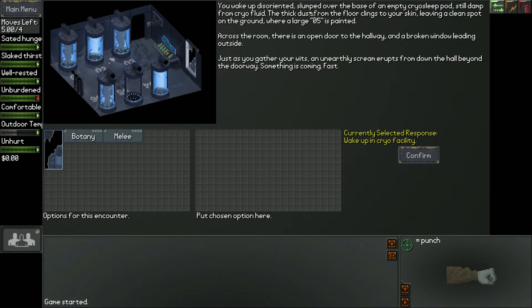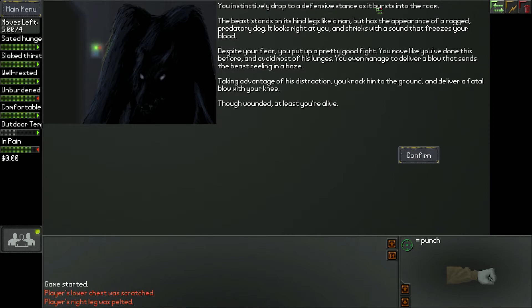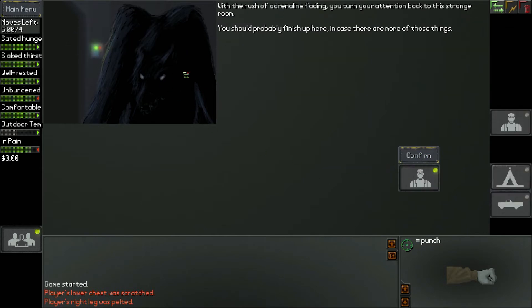You wake up disoriented, slumped over the base of an empty cryo sleep pod, still damp from cryo fluid. Just as you gather your wits, an unearthly scream erupts from down the hall — something is coming fast. I choose melee to prepare to fight. You drop to a defensive stance as a beast bursts in — it stands on hind legs like a man but looks like a ragged predatory dog. You put up a good fight, deliver a fatal blow with your knee, and though wounded, at least you're alive.